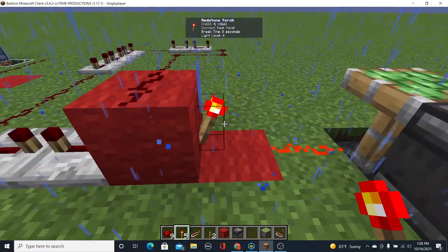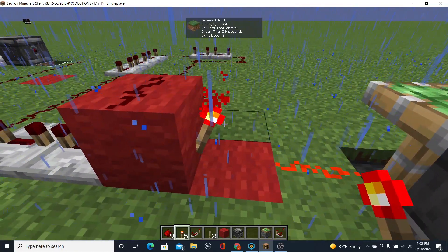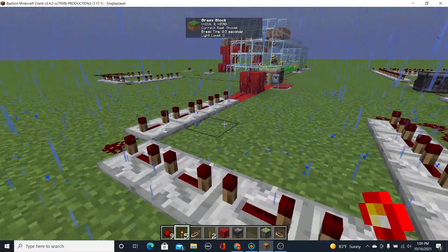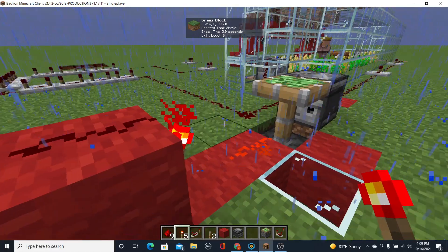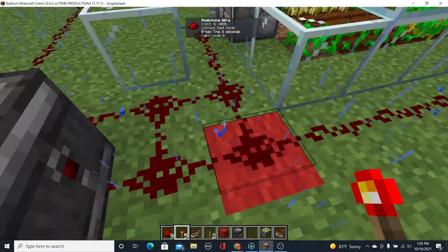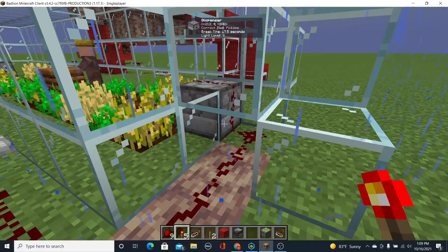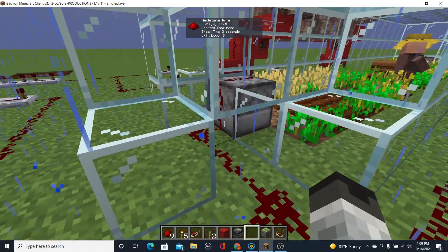So the first pulse would go here and it would go through these two repeaters, come here, turn off, come there, send a redstone signal to this redstone block, turn off the torch, which in turn would shut off the piston, which would be observed by this observer, which would send out another redstone signal, which would go around here, come over here, which would turn off this redstone torch, which would then turn off this redstone piston, which would be observed by this.